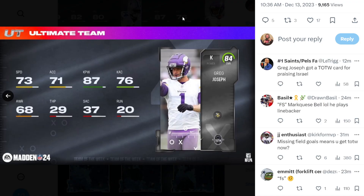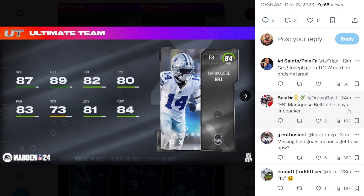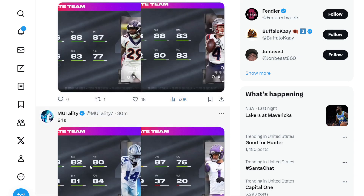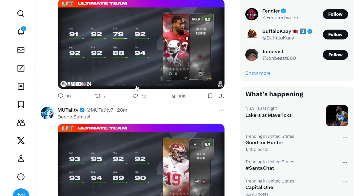We also have Greg Joseph, who has 73 speed. And yeah, so that's going to be your free safety Bell... wait, he plays linebacker? This guy apparently plays linebacker. I don't really follow the Cowboys, but apparently he plays linebacker. Bell is an outside linebacker — okay, so everyone's saying this now. So apparently he's not even the correct position. Out of position Bell. GG, EA — GG on that one.